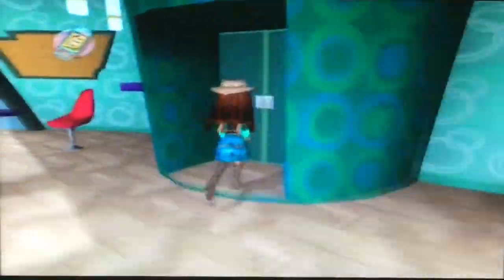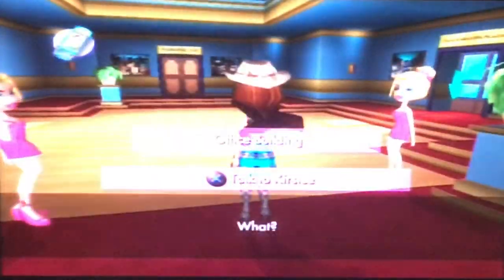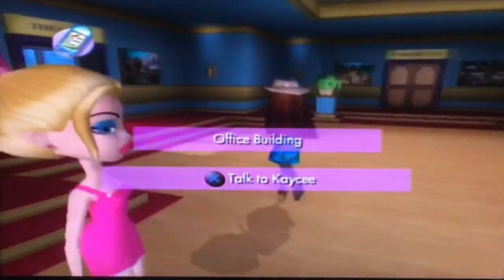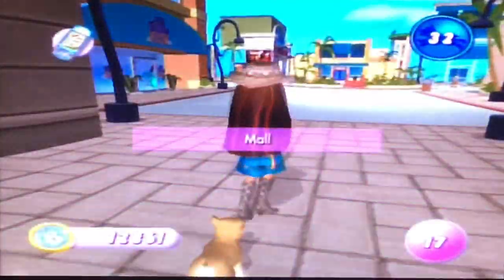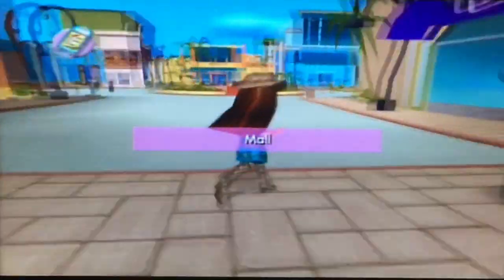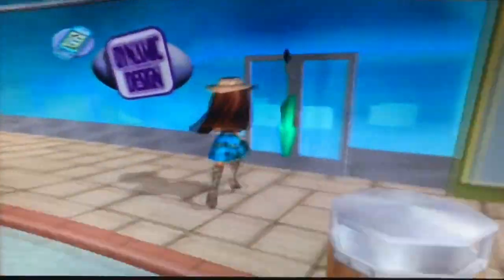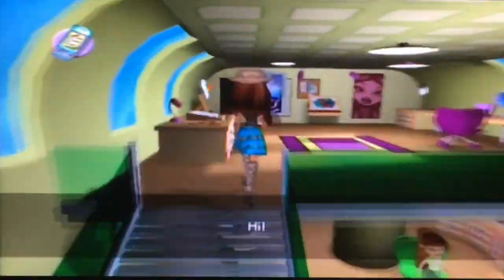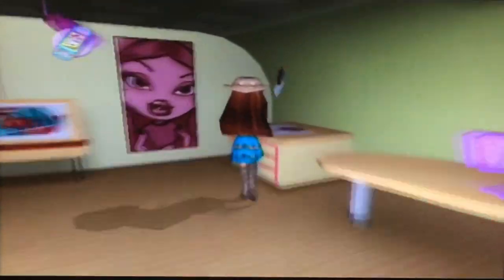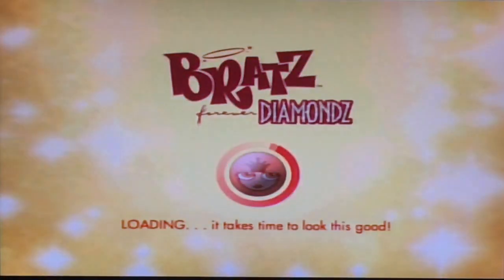So now we're going to go to Dynamic Design in the mall and we have to create a poster and promote the show with a costume party line — it's the Halloween edition. Alright, here we go. Let's make Byron proud. Let's design a poster.